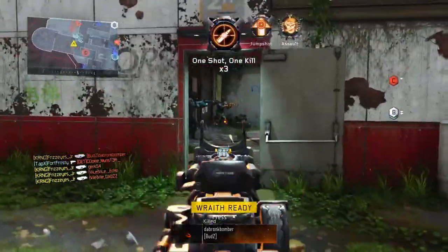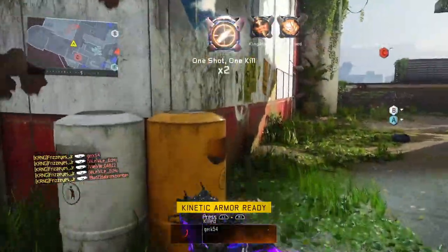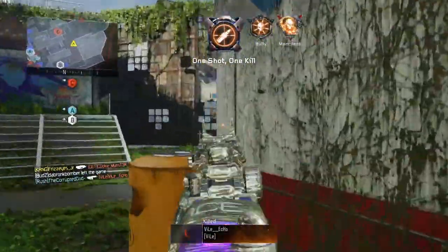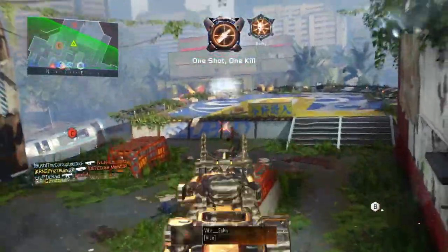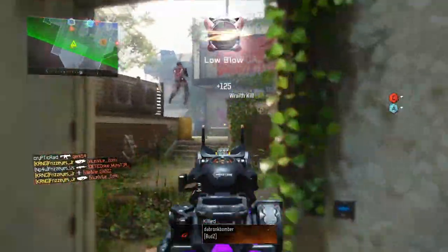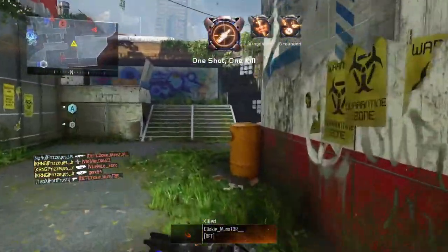Very quickly I'd like to address the attachments I'm using on my Razorback. Starting off I have ELO, Quick Draw, Fast Mags, and Rapid Fire. You guys can put whatever you'd like on your Razorback or SMG in general, but if you take anything away from this setup, it's Fast Mags.